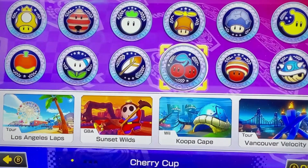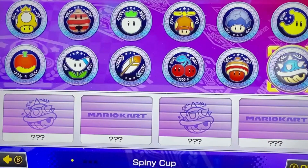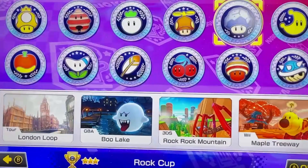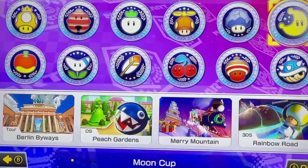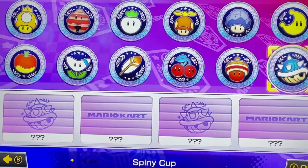Wave 6 is going to be the Acorn Cup and the Spiny Cup. We haven't found out what tracks are in either of these yet, but we will find out by the end of 2023, based on what I know.